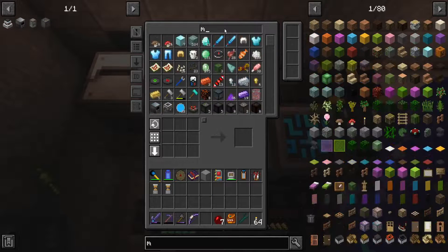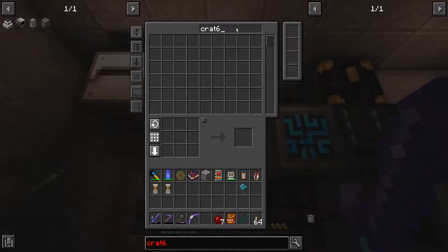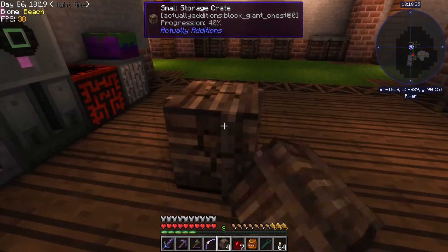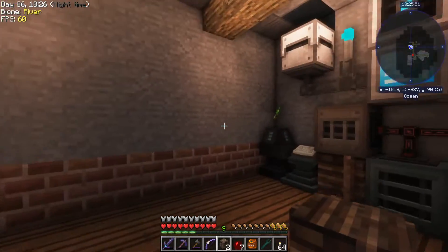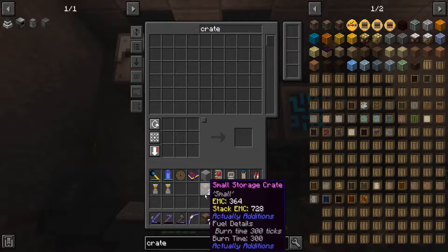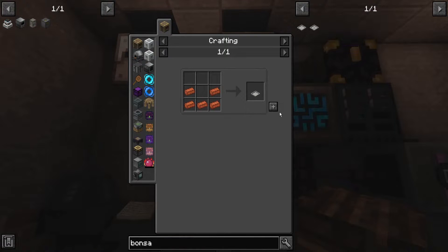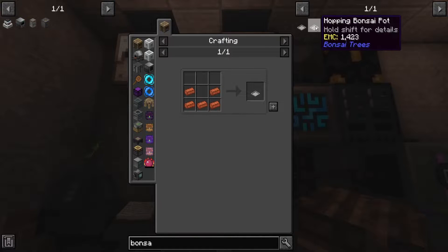I did actually get mineral. These are the ones that are empty, so let's go ahead and do that for now. Let me get the other ones out so I can actually remember to empty those. Bonsai pot — I'll just make a few of those. We'll make some wonderful hoppers here. And — hopping bonsai pot.